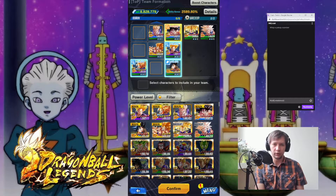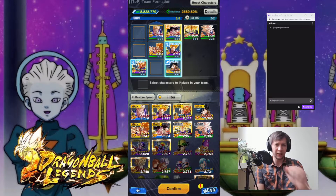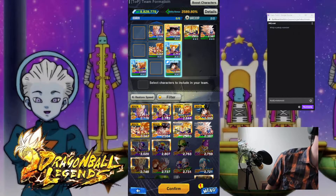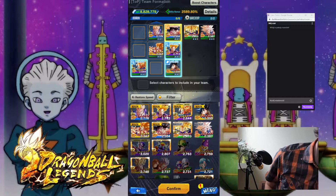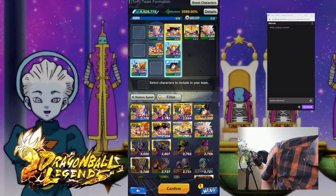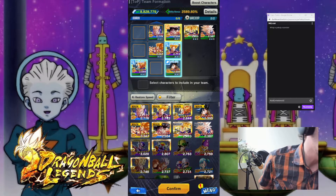And of course, not power level, but Q Restore Speed. And why I'm choosing Q Restore Speed is because I have the Friendship level on those characters — at least five. So I'm looking for some Carbon.